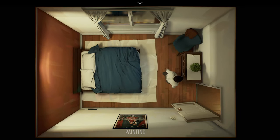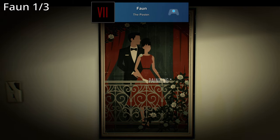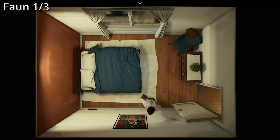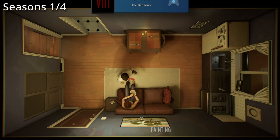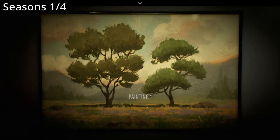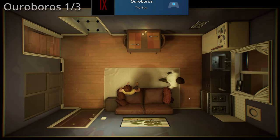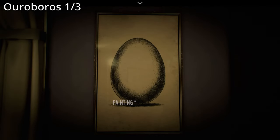There are a few achievements related to looking at paintings around your apartment at various parts of the game. For Fawn, you'll need to look at the painting in the bedroom three different times throughout the playthrough — this first time there will be a man and a woman standing with each other on the balcony. Seasons is for looking at the painting above the couch in the living room four times — the first time it'll be two trees with green leaves in a field. We also have Ouroboros for looking at the painting of the egg in the kitchen three times — for this first time, it will literally just be an egg.